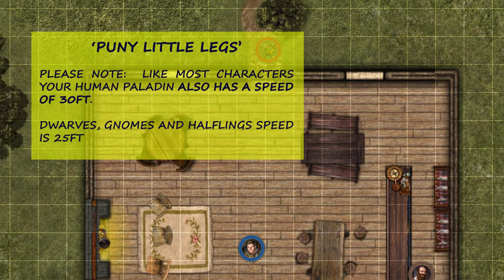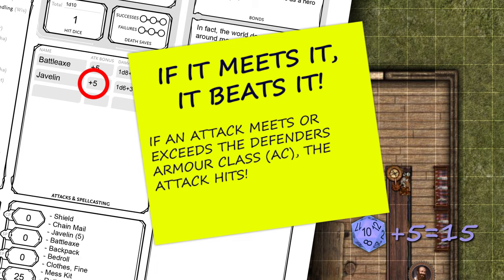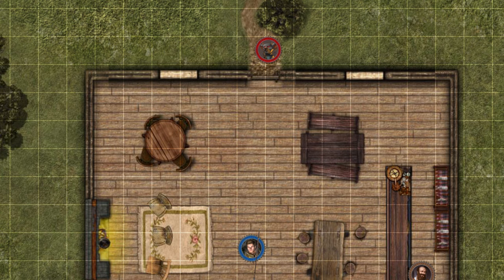So you roll a d20 and add the 5 attack bonus from the javelin. 15 — the same as the goblin's AC. If your attack meets it, it beats it. You hit, and now roll for damage as listed on the character sheet for the javelin. 1d6 and add 3. Damage of 7 brings the goblin down to 0 hit points, and it dies.